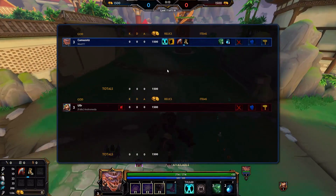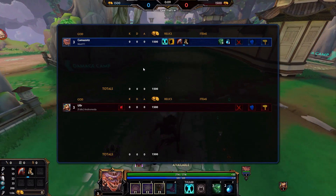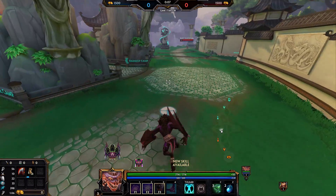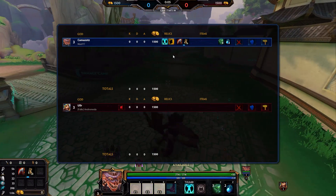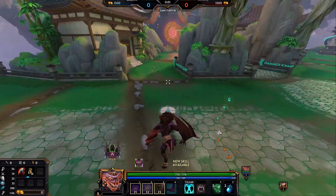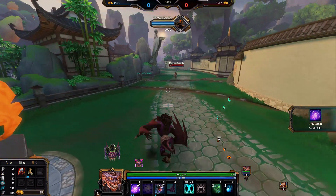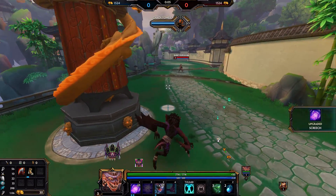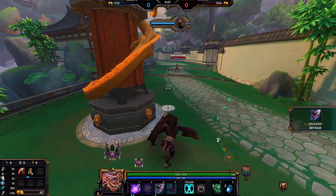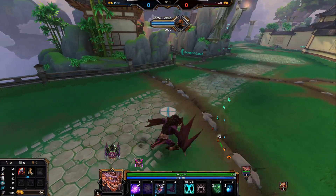Hey, what's going on guys, this is Masked, welcome back to some more Smite rank duel. Right now I am playing Camazotz versus an Ullr in 1v1. Going a pretty standard build here - death toll into boots, tier one shell for my active, a health chalice and a couple of mana potions. I want to put two levels in my one, one level in my three, and try to clear hard because we're against an Ullr. Clear is going to be an issue at this first level since Ullr has four abilities at level three.